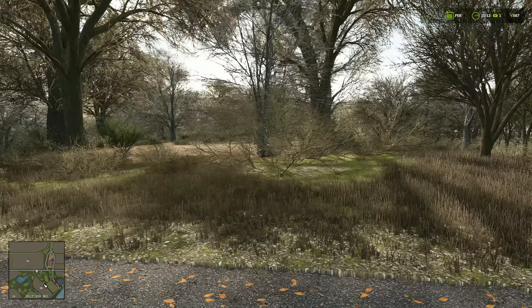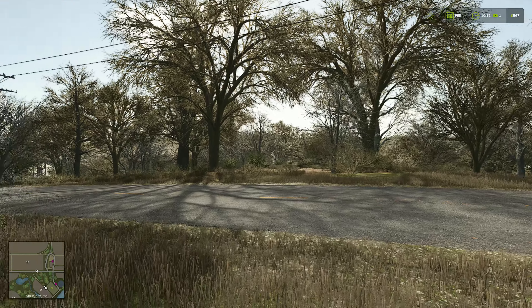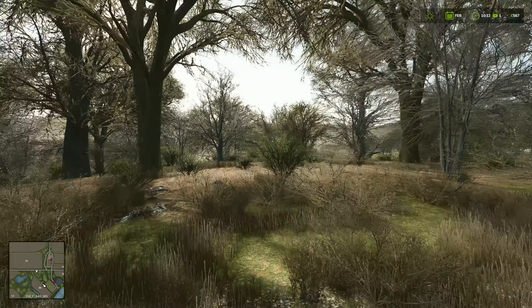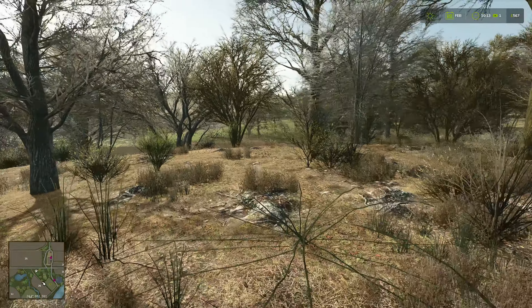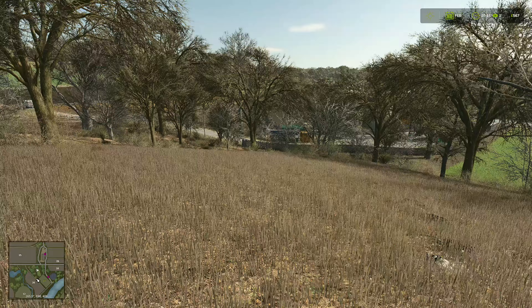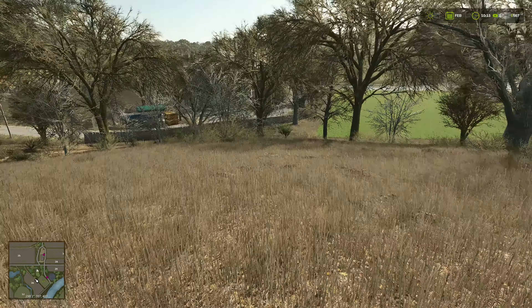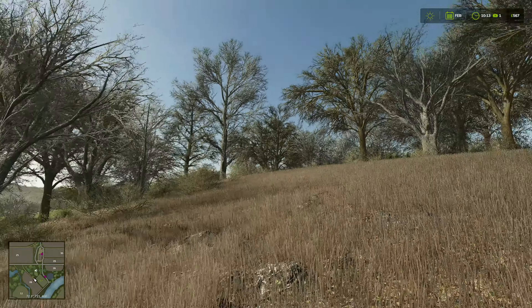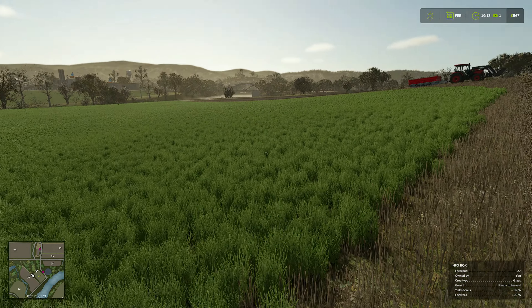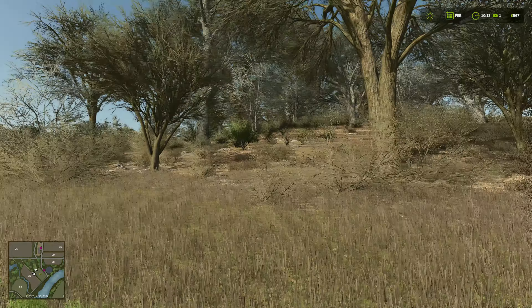Looking at the top half of our field, it looks fairly flat — potential for building there after clearing the trees and shrubberies. It does slope considerably down toward the grain mill — quite a steep hill — but there are some good-sized trees here. We can replant at some point, but I don't want to get rid of them all.